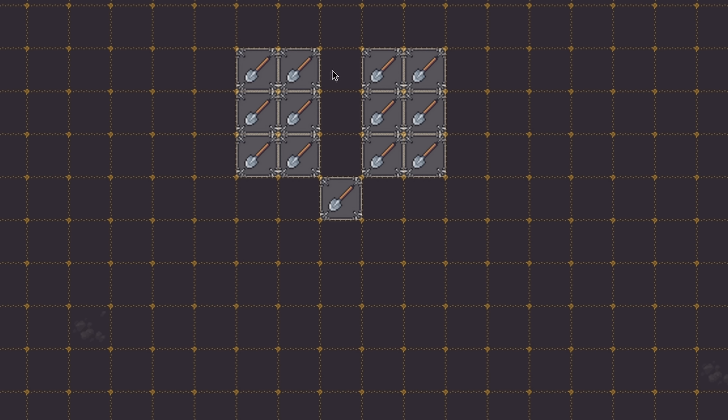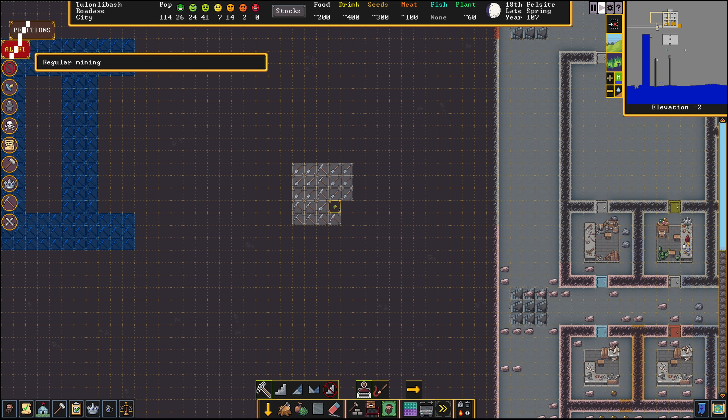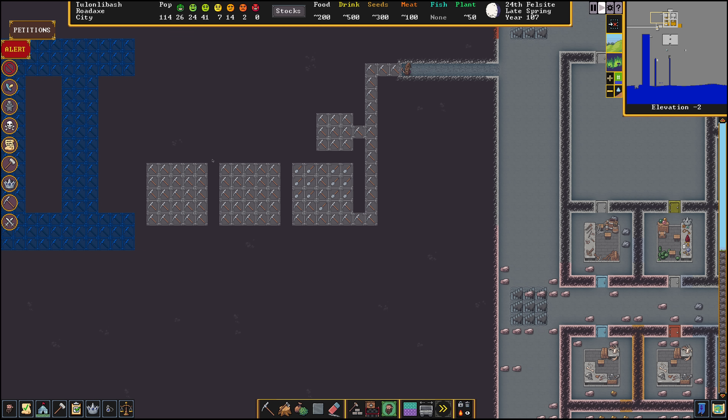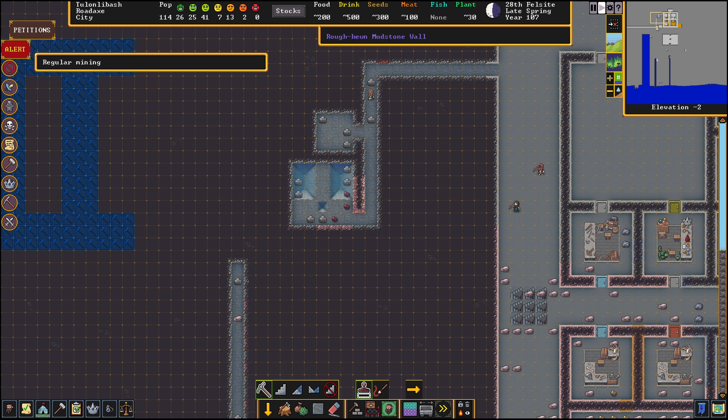We're gonna start by channeling this shape right here, and then we're gonna switch to mining until we have a five by five just like this. Now we're gonna dig a path back over to the fortress, but my mist generator is gonna be right here, so I'm going to go up and around where the mist generator is gonna be. We're gonna build the lever room right here. Since this is a modular design we can build another one right next to it, and a third one here — we just have to leave these three walls around it. We dug a little bit of a water pipe over to it as well, but we're gonna need to drop down the pressure.